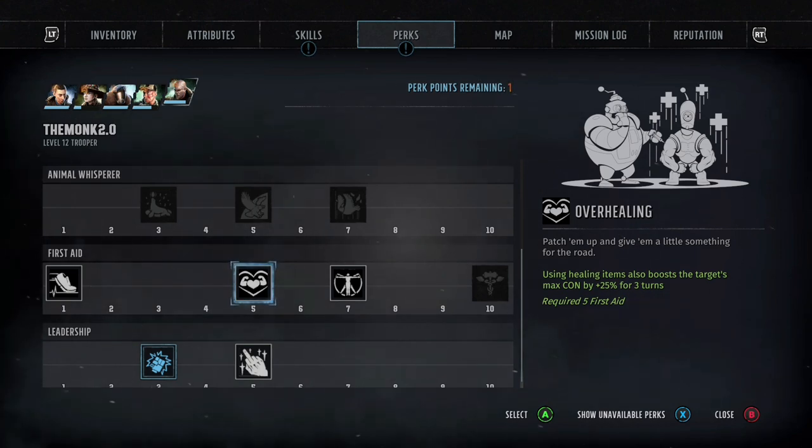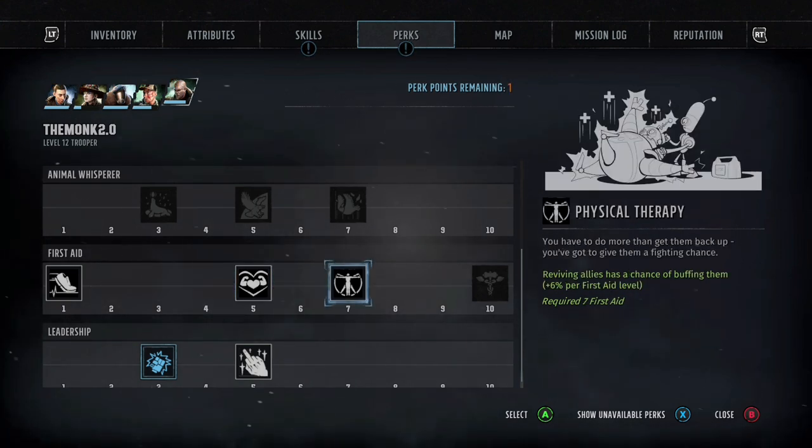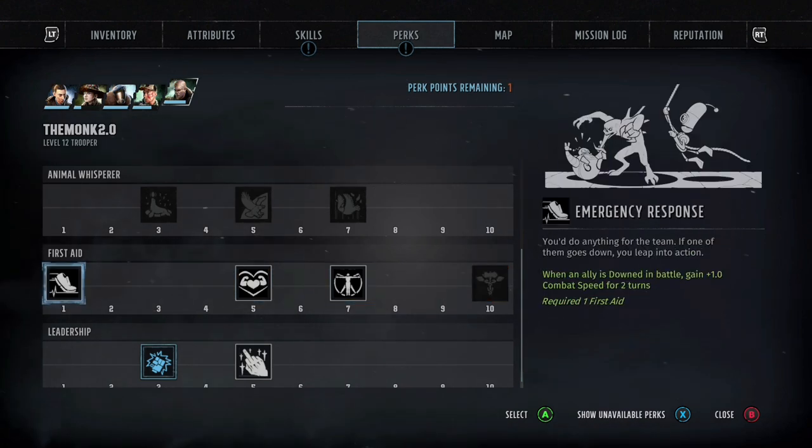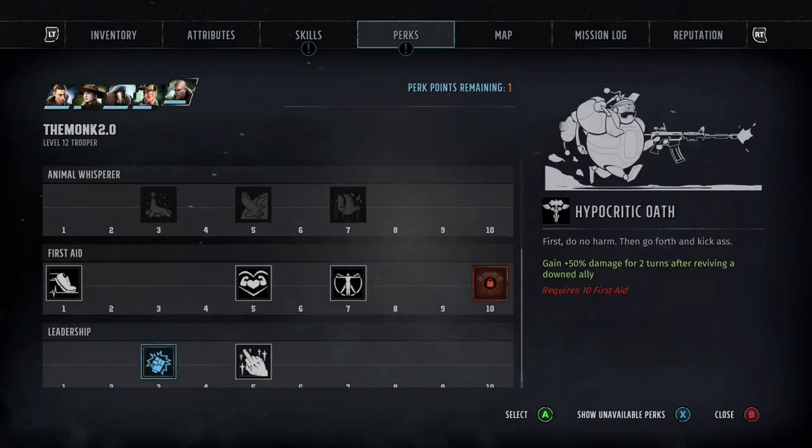Leadership Rally I really like — it costs 4 AP but provides 2 AP to any ally within the radius. Right at the beginning of the game that's going to be really good, giving everyone a good jump start. Demoralized on Leadership I don't really like — I feel like there could be better perks there.